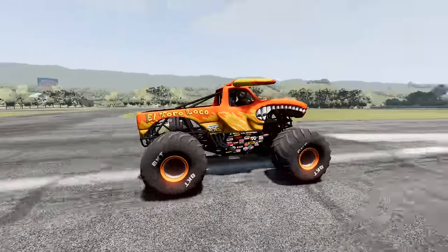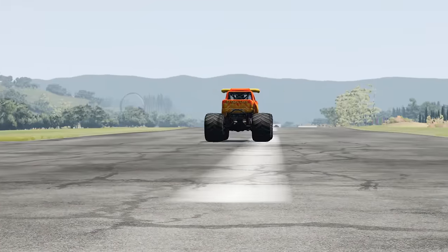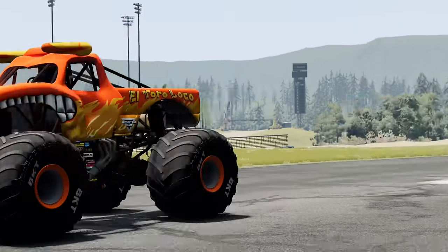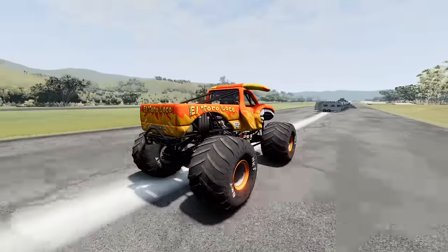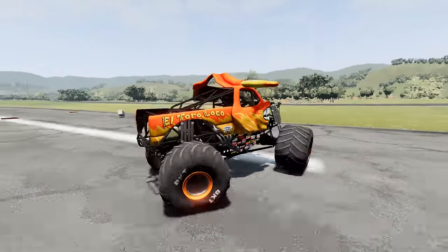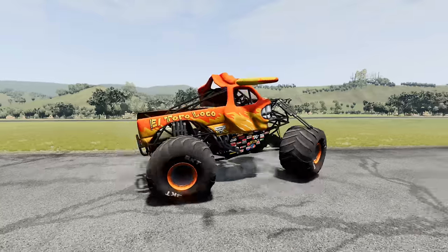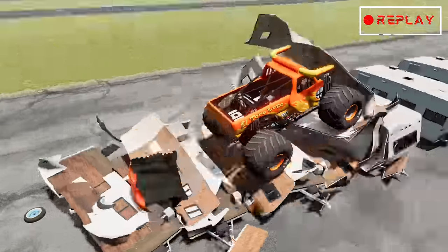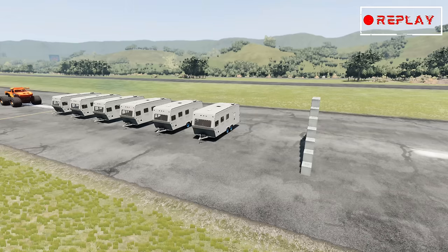El Toro Loco is off, building up his max speed. El Toro Loco is on the move, approaching the campers — a big-time smash! Whoa, he rolls over, and El Toro Loco's back up, and he's going to do some donuts. That's going to be easy for the judges — El Toro Loco takes the win! Here come the replays. What a big-time win for Team El Toro Loco. Let's check it out in slow motion.